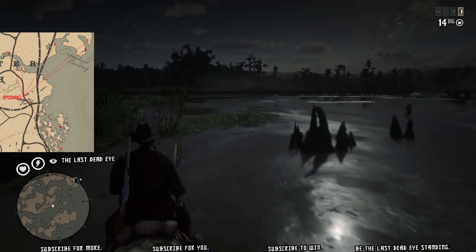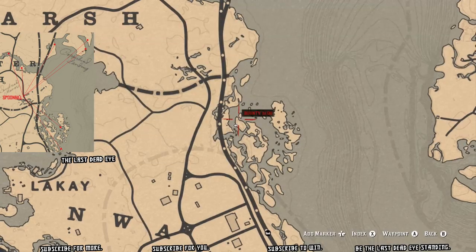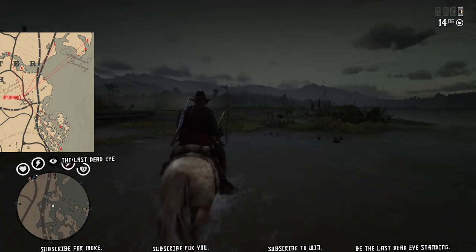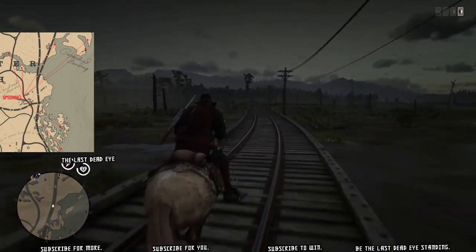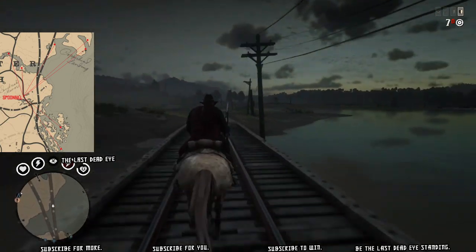We're in between Sandini and Van Horn. I already checked the two southernmost locations and there were no spoonbill there, so I'm going to head straight north and check those other locations to the east of the train tracks.